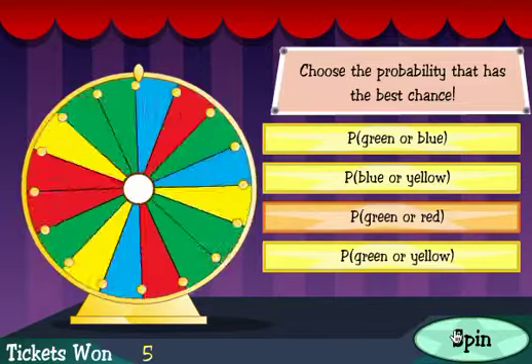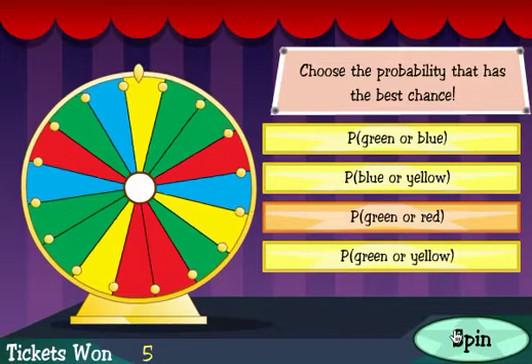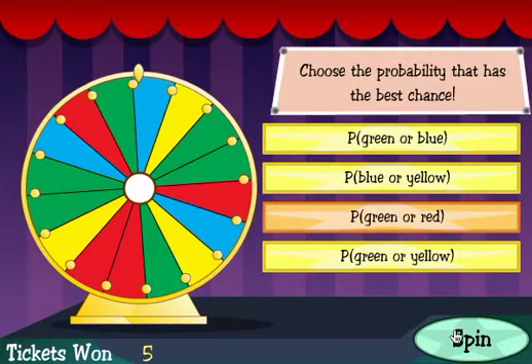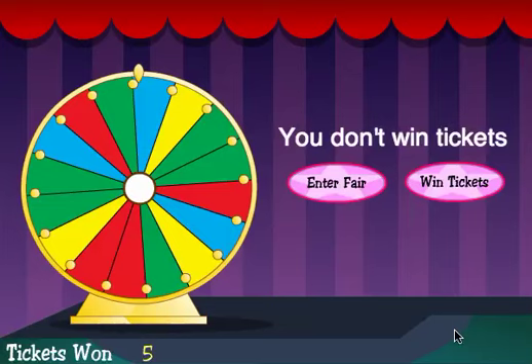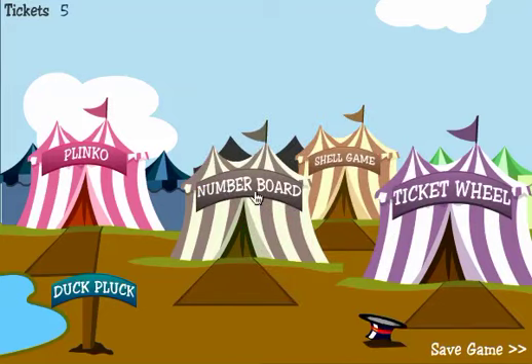Sometimes the best probability doesn't come up — I didn't win tickets. Well, I still have five tickets, so I'm going to enter the fair. You can keep spinning the wheel as many times as you want to earn as many tickets as possible. I'm going to enter the fair with my five tickets. Click OK.